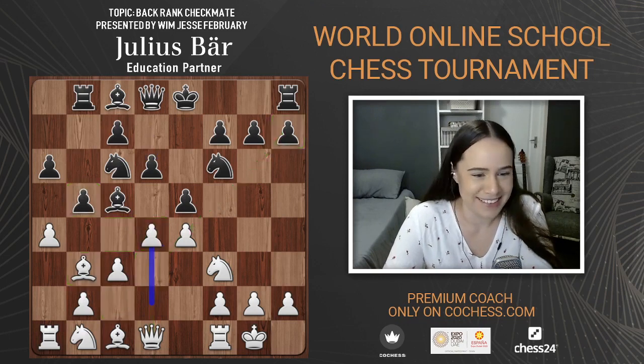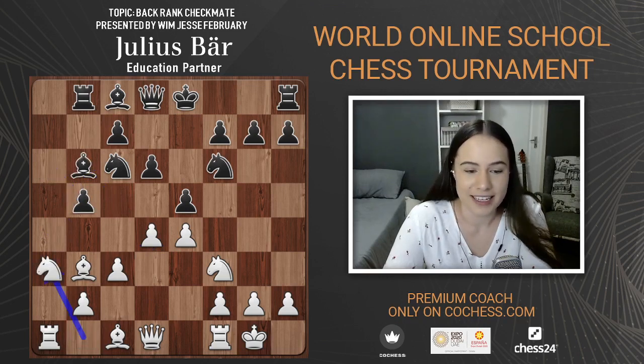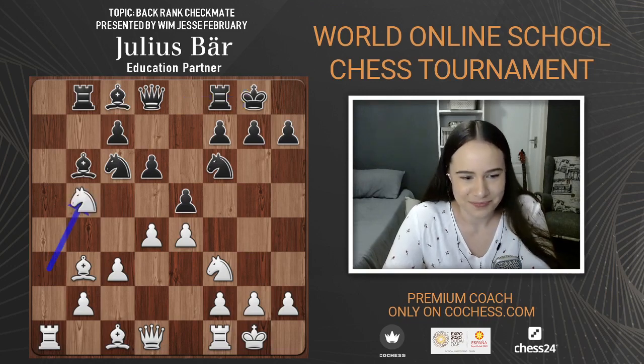Continuing: d4, bishop b6, capturing on b5, and then knight a3. I like knight a3 — there was one game where Anand came up with a novelty playing knight a3 in that line. It was really cool to see such a novelty and we tried to reason with it as well with no engine, of course. Then taking on b5, bishop g4.